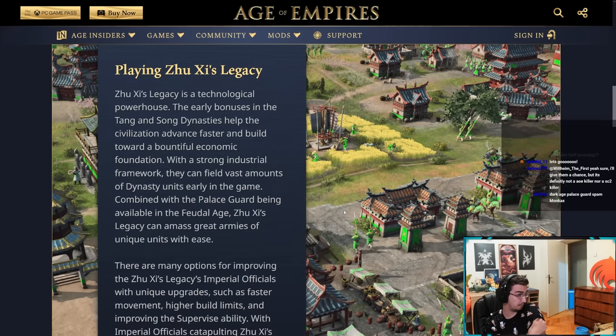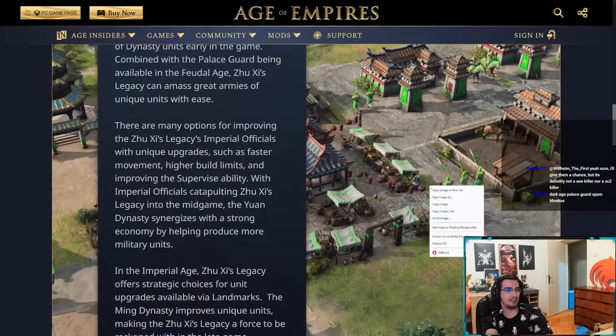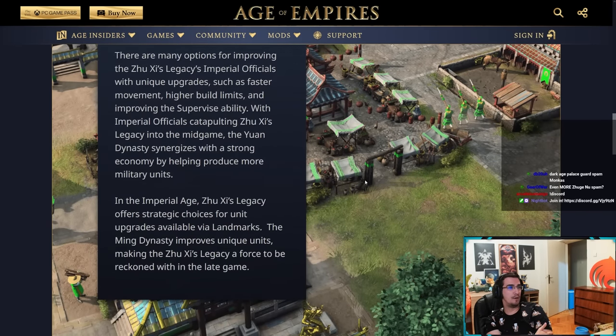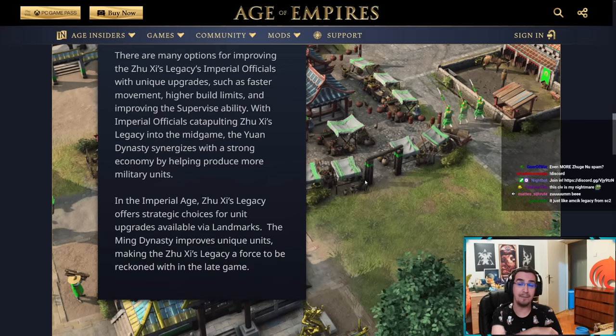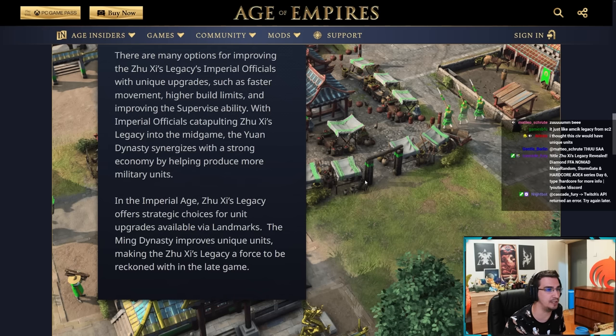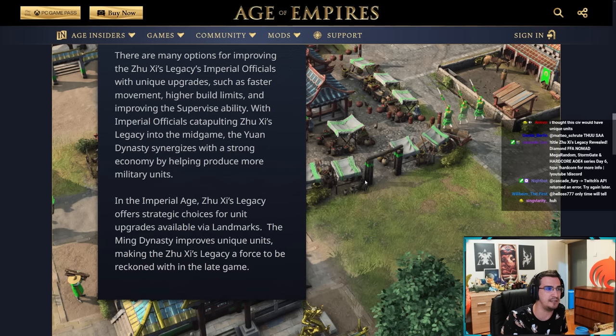They can amass great armies of unique units with ease. There are many options for improving Zushi's Legacy's imperial officials with unique upgrades — such as faster movement, higher build limits, and improving the supervisability with imperial officials — catapulting Zushi's Legacy into the mid game. The Yuan dynasty synergizes with a strong economy by helping produce more military units.